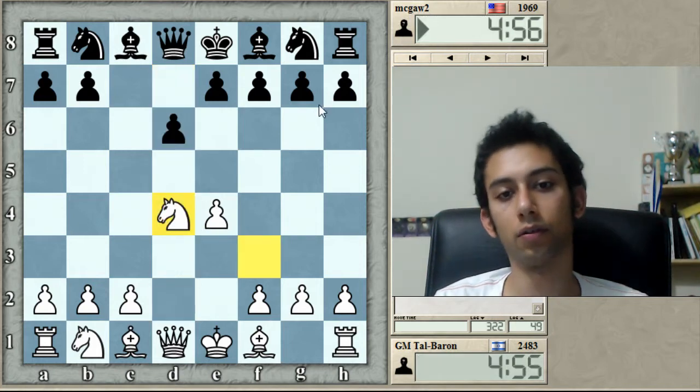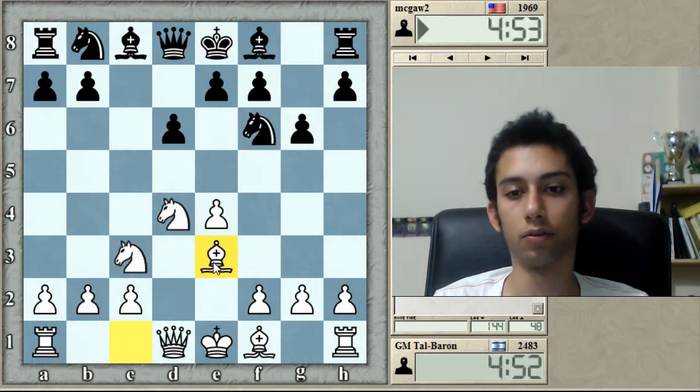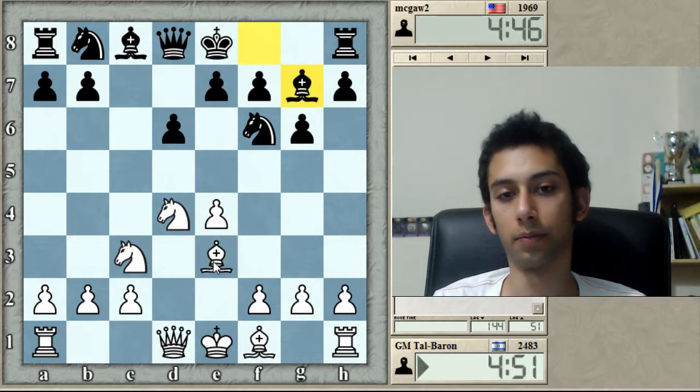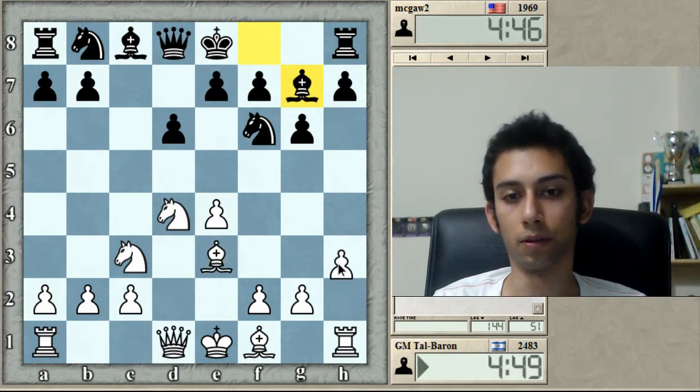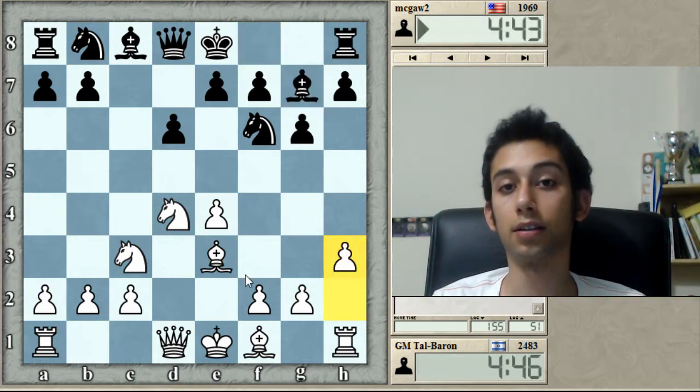We have the Sicilian Dragon, or Nidor for Scheveningen — Dragon? Now I'm gonna unleash one of my secret weapons. It's not a secret, of course, but I've played it many times, even on my channel, probably also in the database. It's H3 instead of F3. It has a lot of venom.